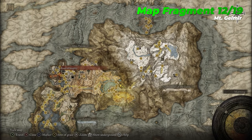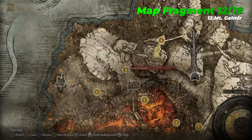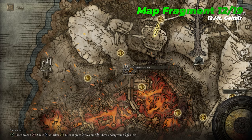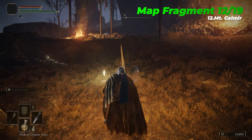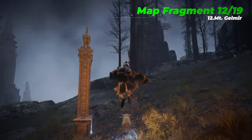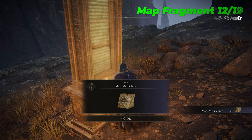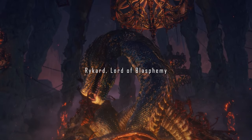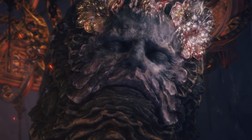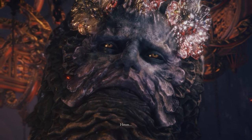The twelfth map fragment is Mount Gelmir, which is located near the Road of Iniquity Site of Grace, not far from the main entrance to the Volcano Manor Legacy Dungeon. Progressing the Volcano Manor questline will grant you the opportunity to face off with another Shardbearer Demigod Boss, Rykard, Lord of Blasphemy. When activated, his Great Rune restores 80 HP plus 7% of your total HP upon defeating enemies.